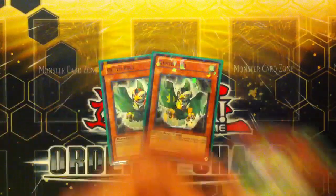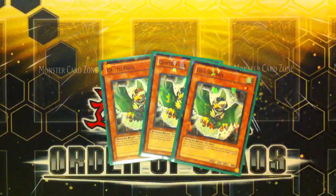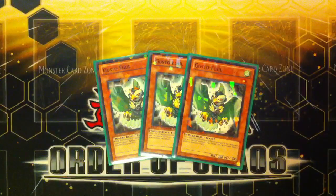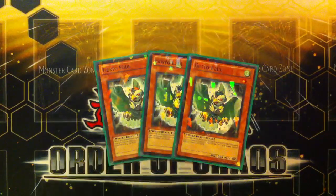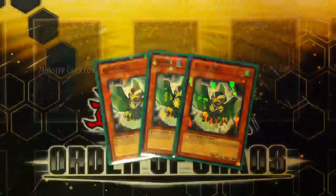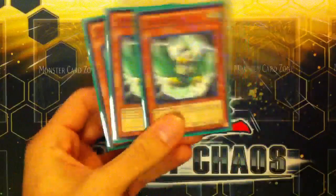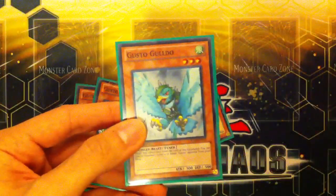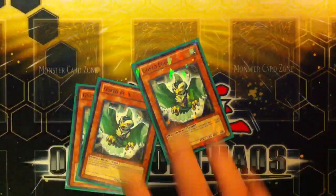I also run 3 Gusto Egal. Egal and Guldo are both Tuners. Egal's effect is when he is destroyed by battle and sent to the graveyard, you can special summon one non-Tuner level 4 or lower Gusto monster from your deck. Pretty much with his effect you can special summon Winda. The only card you can't get out that I've mentioned so far is Guldo, but you can use Guldo to special summon Egal, so those cards also run together.